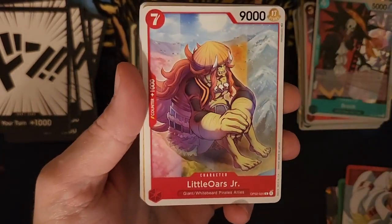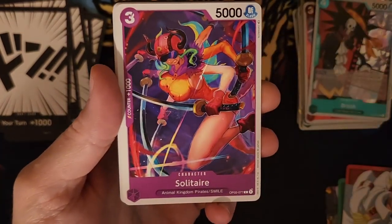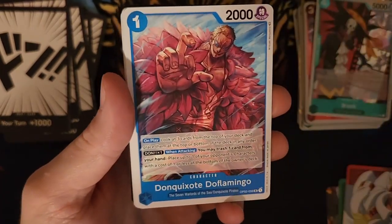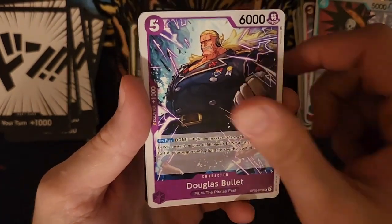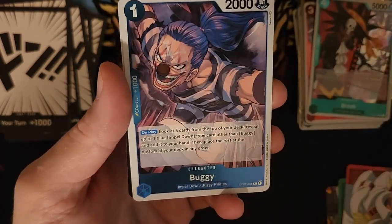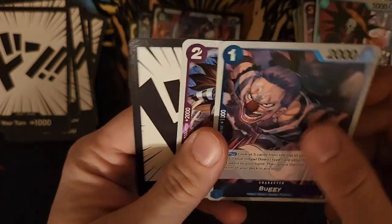An Impel Down, a Frankie, a Little Orge Jr., a Three Swords Style Unigiri, a Solitaire, a Strawberry, a Crocodile, a Don Flamingo, a Douglas Bullis, an Onigumu, a Buggy Rare, and a Shiki Rare.